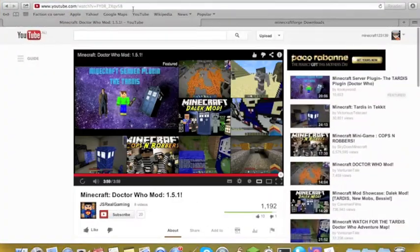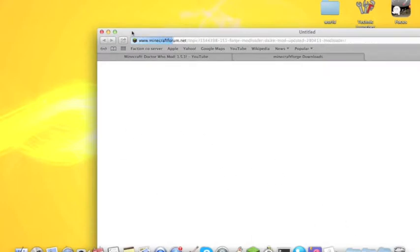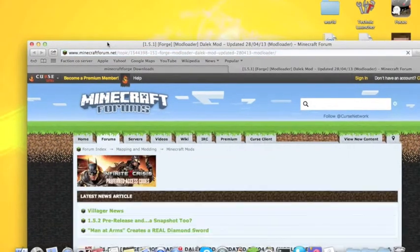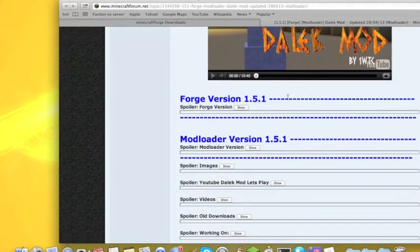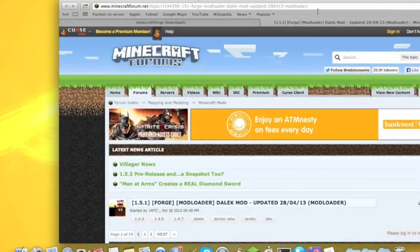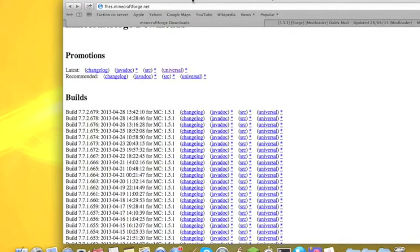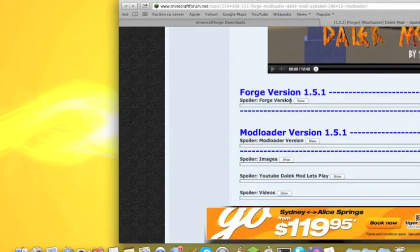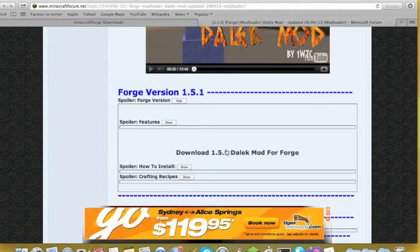You'll jump to this website — I'll put it in the description. It's the Dalek mod, it's got everything in it. Then you'll go here and download that universal thing. We're doing Minecraft Forge, so scroll down on this page. It says Forge version — press Show. There it says download 1.5.1 Dalek mod for Forge. Download that.